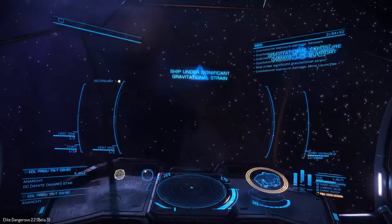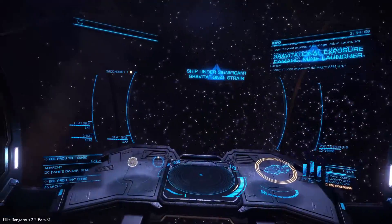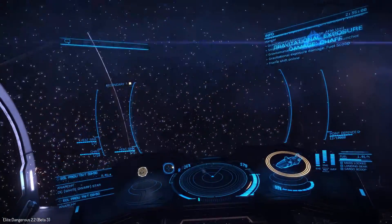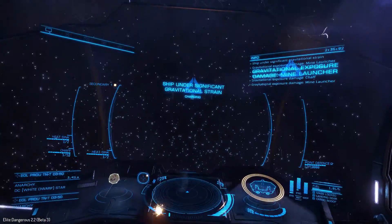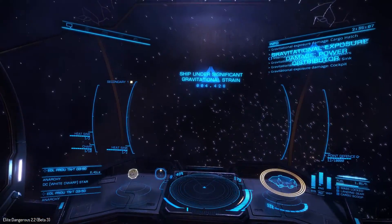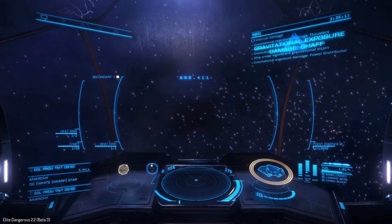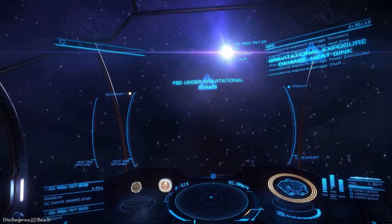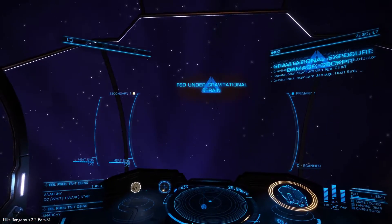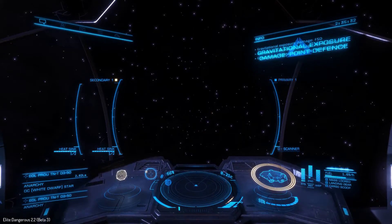I need to get out of here in time. How much damage are we taking to our drive right now? We are taking damage, we're under gravitational strain — oh my god, can we get out of here? We took damage to the mine launcher, gravitational damage — look at that, we took damage to everything.